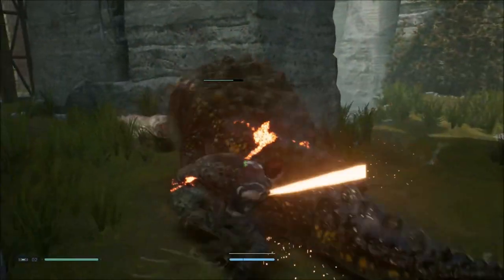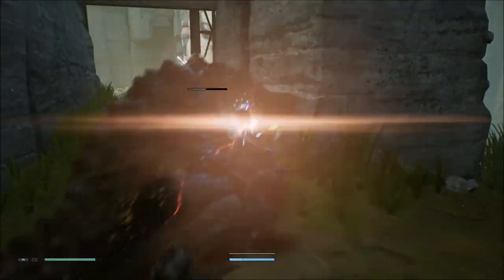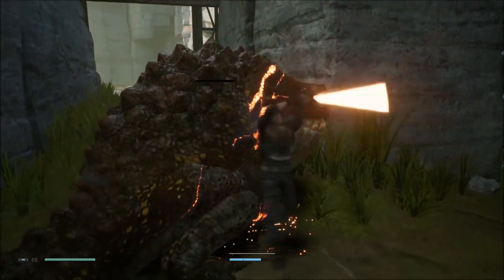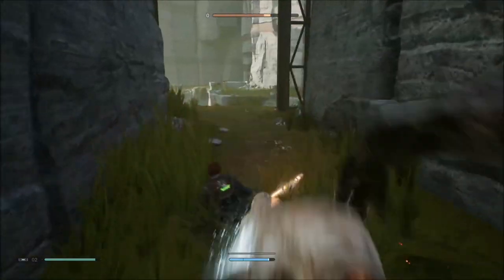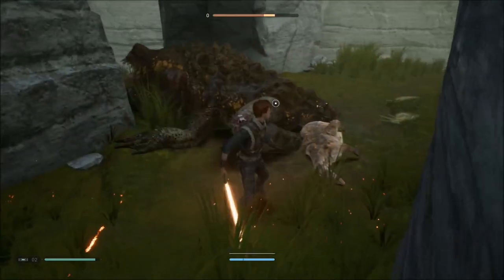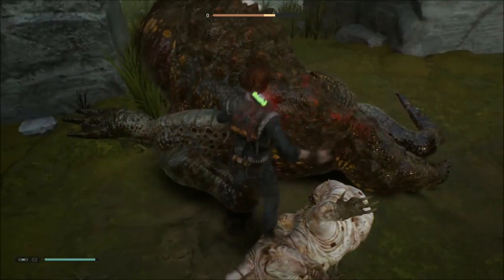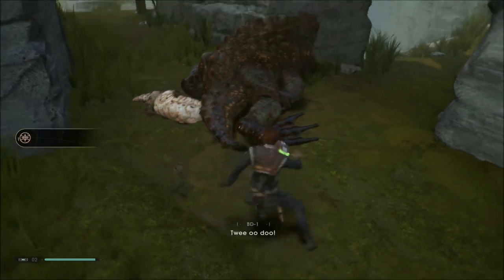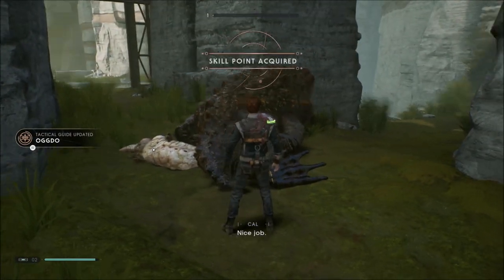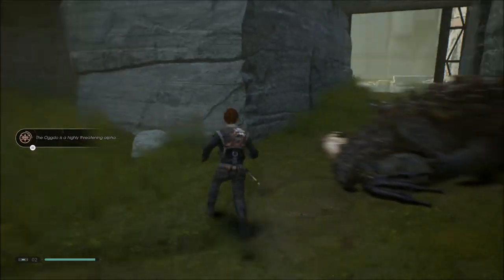Oh my God, we've got a big monster here. Let's go — kill that! We got it. Scan. What is that exactly? Nice job, we got an Oggdo. New thing — skill point, level 2 guys. We leveled up.